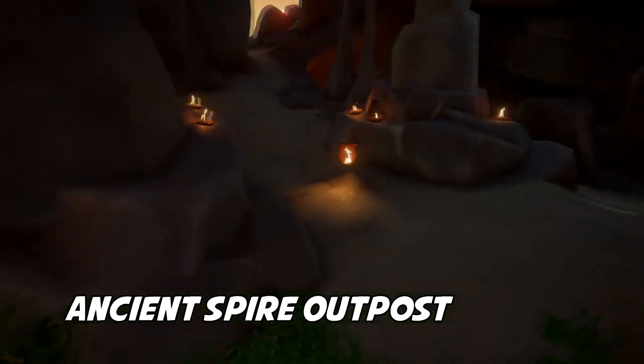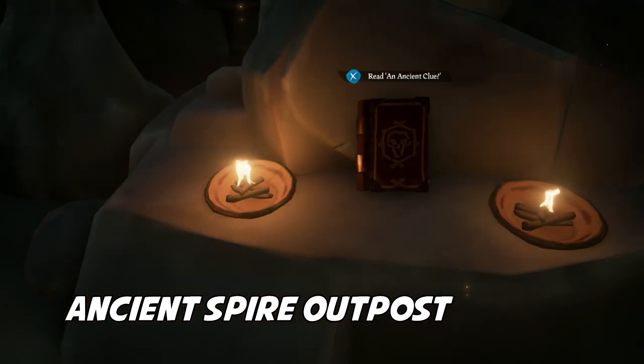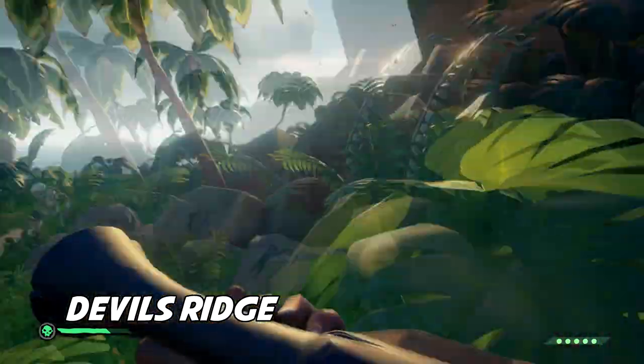Location two is at Ancient Spire outpost. Go to the very top of the outpost - it's going to be on the right-hand side, on the other side of the tavern. Go all the way to the top into this little cave where you see these little lights, and the book is right there in the middle - you can't miss it.